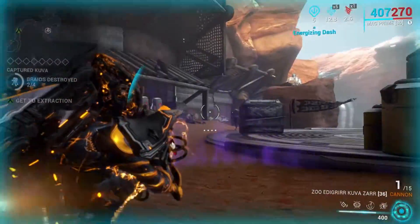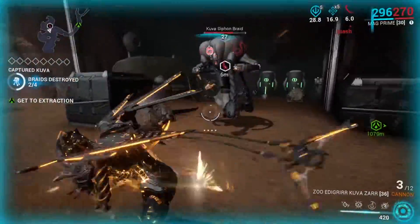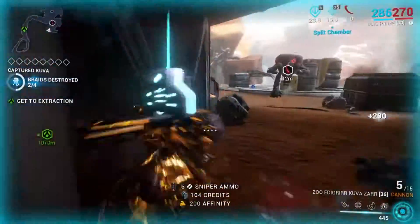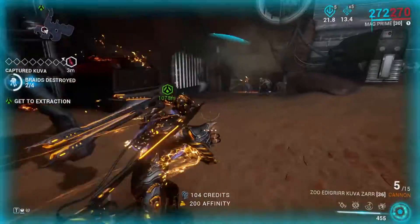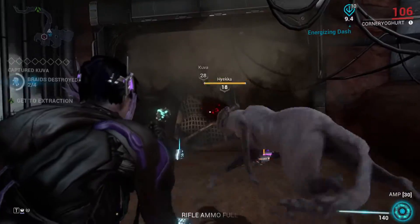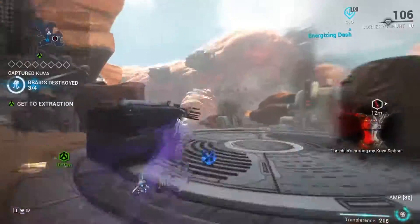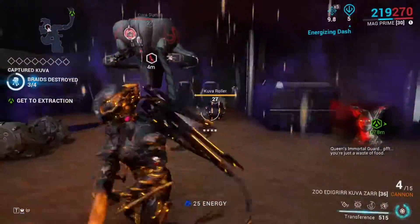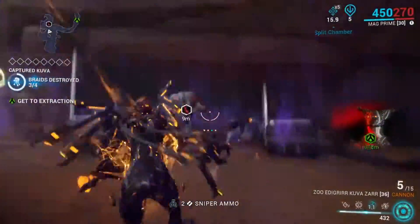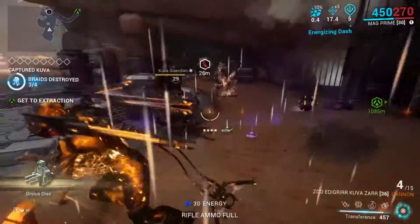The fog will come from that direction. If you look here, the arm closest to me will lift and face out the way. That arm is now lifting, so the Kuva fog is coming from this direction. You can either void bash — it's E on PC, I don't know what it is on console — or you can dash through it, or you can shoot the Kuva cloud. Any of those will destroy the Kuva cloud.